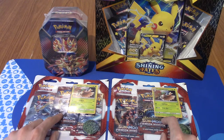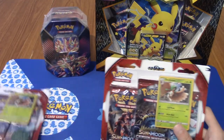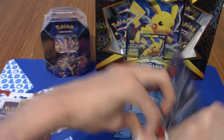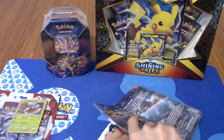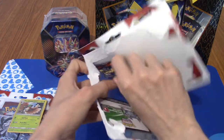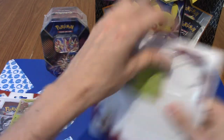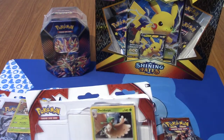We're going to start with the Crimson Invasion, go to the tin and then keep the Shining Fates till the end. The reason we've got such a strange mix of things is that recently there was a sale on a website that both Tim and I have used quite a lot, which is Chaos Cards. It's a really solidly good site - I'll leave a link in the description below. If you're in the UK they're probably one of the best. The sale was incredible and had a wide variety of different things, so I grabbed a few, Tim grabbed a few.